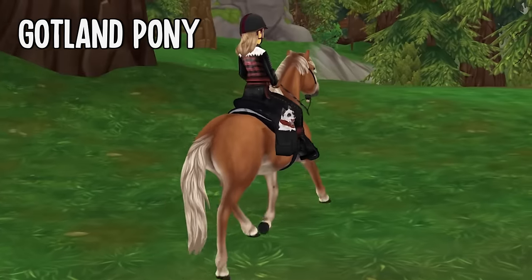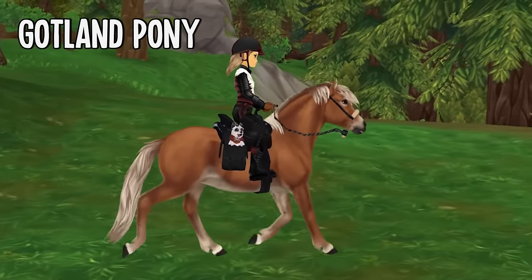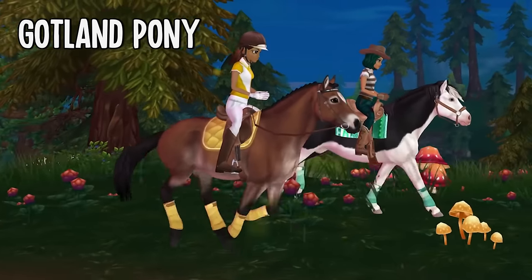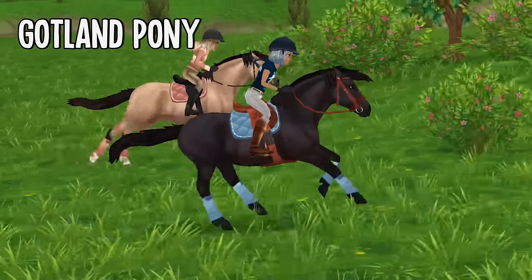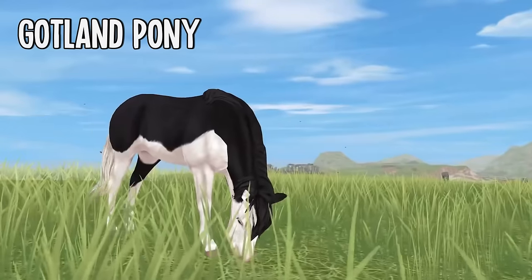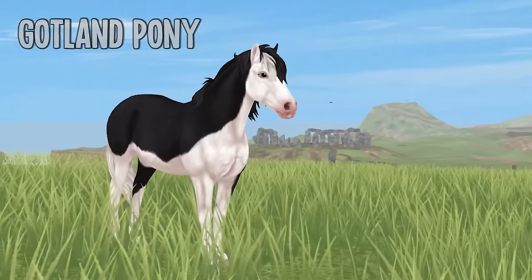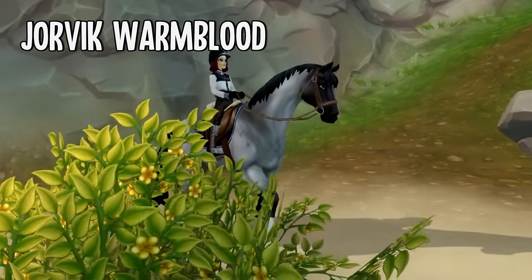Gotlands are such adorable little ponies. They have the cutest coats, they're pretty small and fluffy. You can find them at South Hoof and I just think they're a perfect pony. You have really basic coats but then there are also some colorful ones, and the black one has such a pretty marking on its head — it looks like the moon.